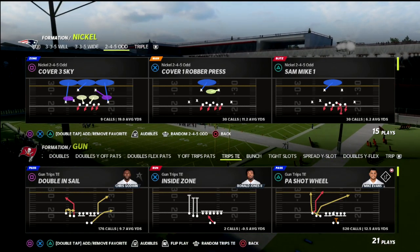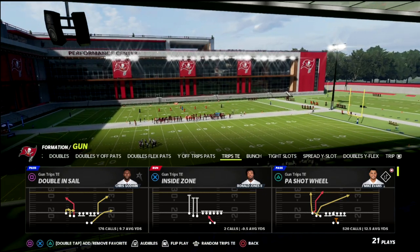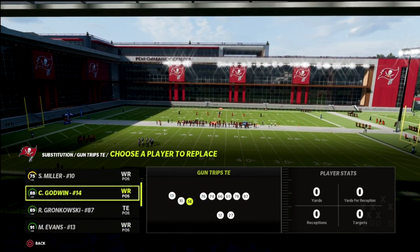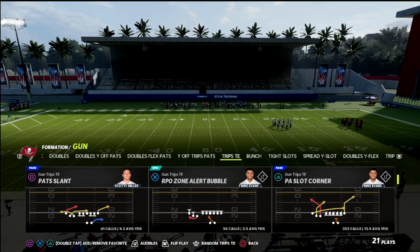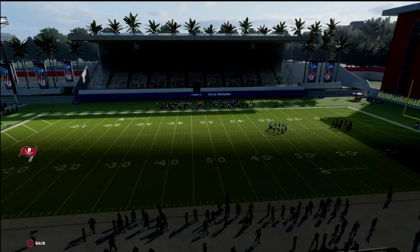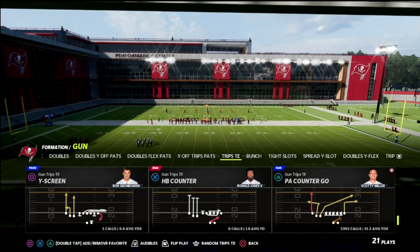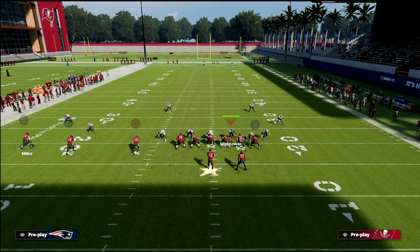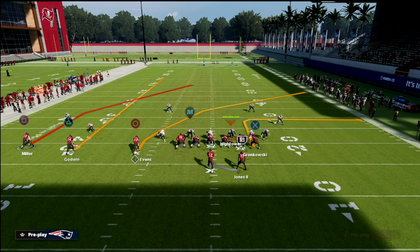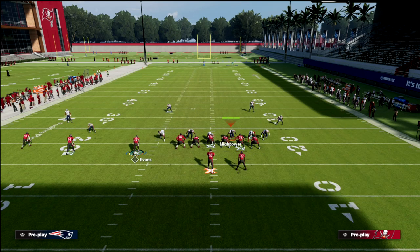Defensively, we're just going to come out in the 2-4-5 cover four drop, and we're going to show you how to beat pretty much every coverage in the game. What I like to do here is put my fastest receiver on the outside — you could make a good argument for Mike Evans, but I'm going to rock with Scotty Miller. You can also do this out of Pat's YN if you don't have Hot Route Master, but I like to do it out of Counter-Go. We want to be on the right hash mark. We're going to put the outside receiver on a smart routed post, streak the outside slot, slant the inside slot with Mike Evans, wheel the running back, and then block the tight end.